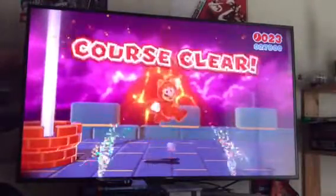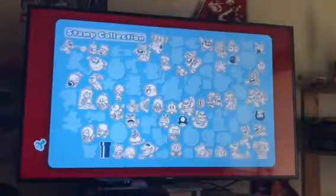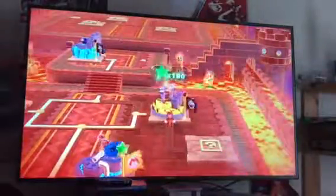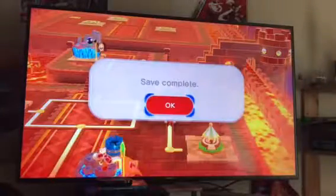So that was very quick. We have 181 green stars by now and we unlocked a pass to the stamp house. We'll go ahead and get a stamp. But when we beat the previous level, this will unlock the pass to the next level. Let's go to the stamp house and get a stamp.